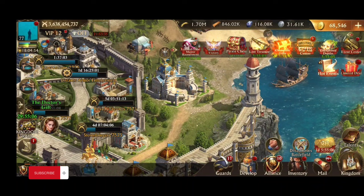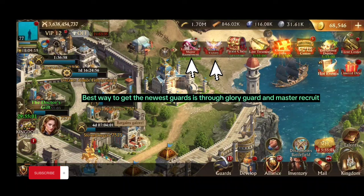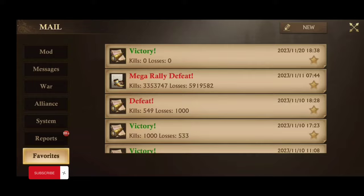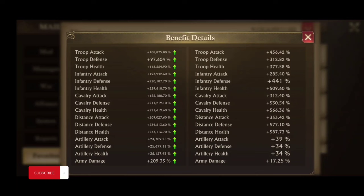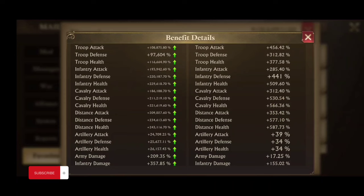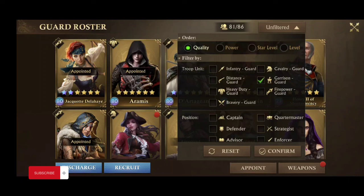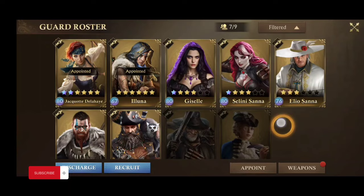Now, which guards to use for your marches — it depends on what kind of march you run. If you're a distance march, your stats are much better at distance, so you want to go for distance guards, the firepower ones. If you're cavalry, then you want the charge ones — the bravery ones. It kind of depends on your stats. Obviously my numbers are better for distance, so I'm usually a distance marcher.